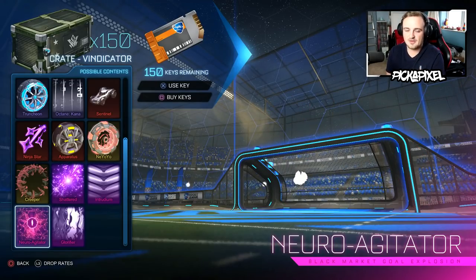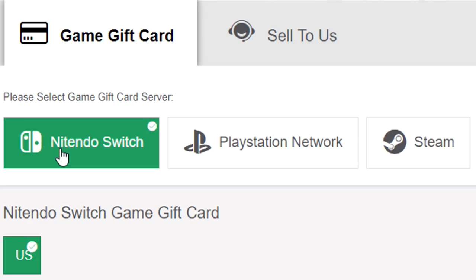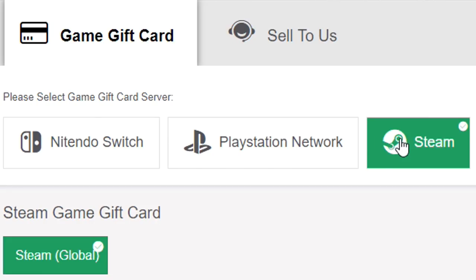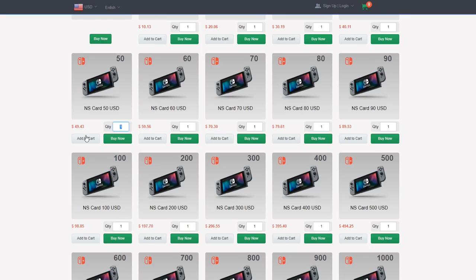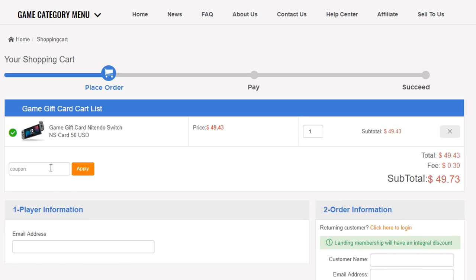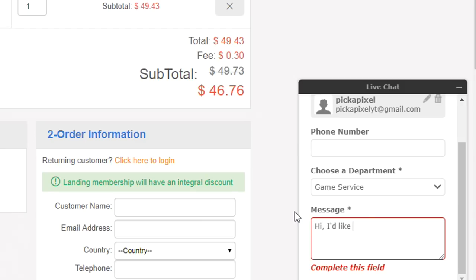We're going to get a black market today — it's just a matter of which one, which is exciting. You guys need to go and check out the sponsors of this video, lolga.com. They sell gift cards for cheaper than they actually are if you use my discount code Pixel at checkout for 6% off. Say you want a $50 gift card — go to checkout, use my code, and you can get it for cheaper than $50. If you want to buy V-Bucks on Fortnite, keys on Rocket League, or much more, you can do that using the link in the description. Lolga is not affiliated with any game I'm playing, but they're really supporting me.